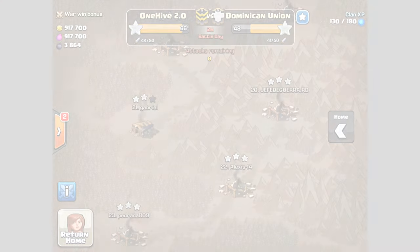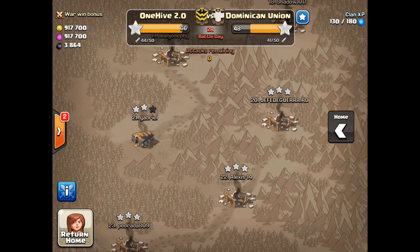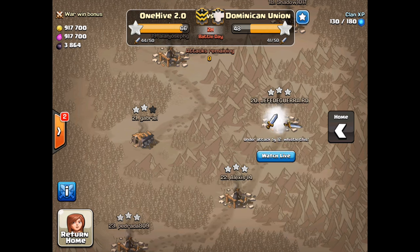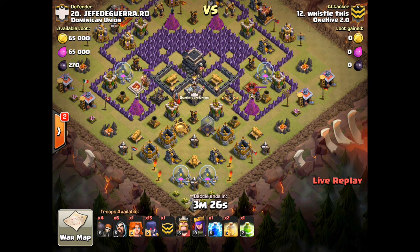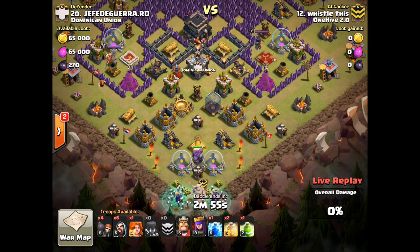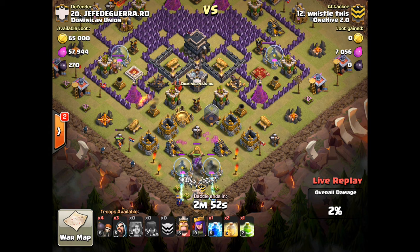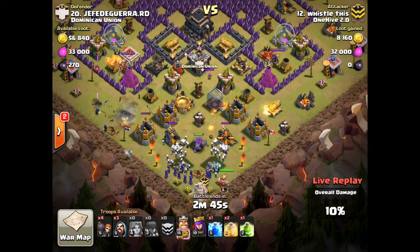All right, let's show them the live version. Whistle is coming in from the south side with a two-finger drop, getting his valkyrie and wizards to help with the funnel, then dropping his witches. Look at those skeletons go — holy cow!